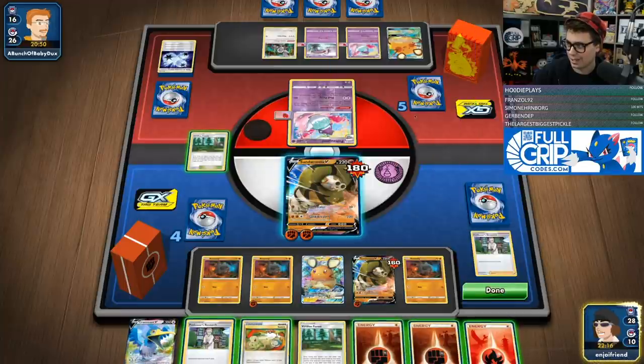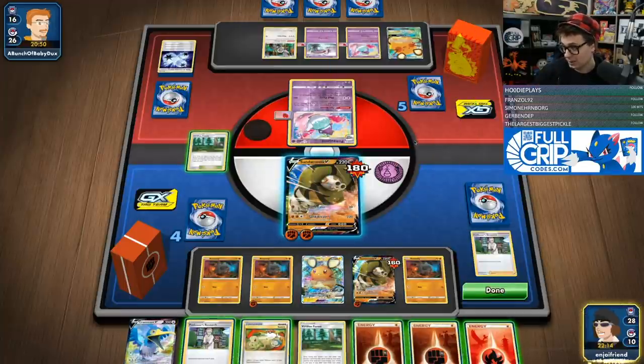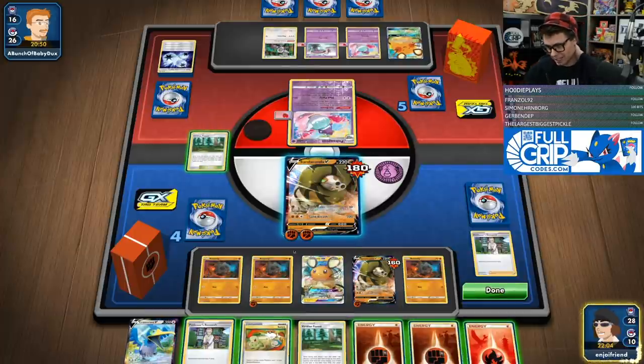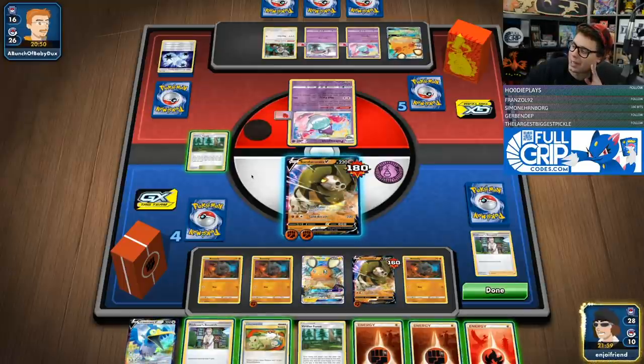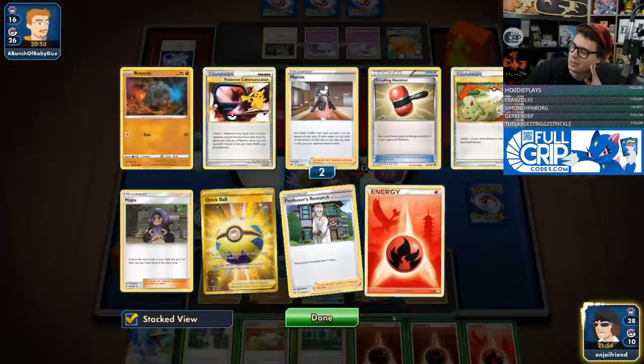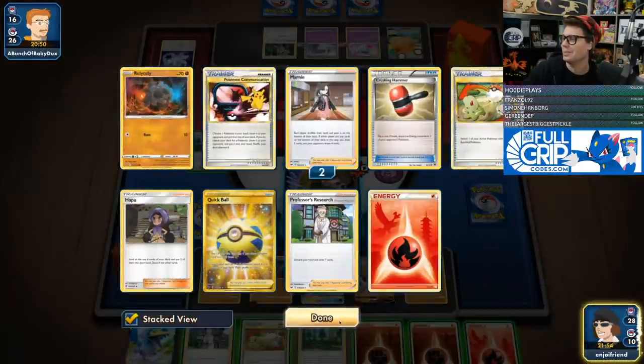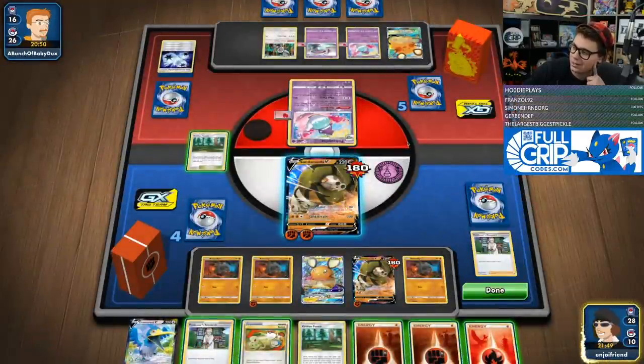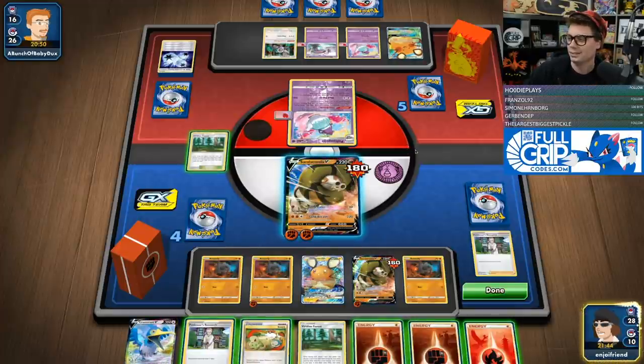I don't want to get rid of my Cramorant — that is an easy way to knock out the Dedenne. Now I could just Sand Breath this thing, or I could go in with a Colossal this turn. It would require me hitting a Rare Candy Colossal play, which I think we're just bound to hit — there are three Rare Candies left in the deck.